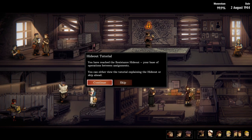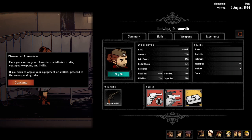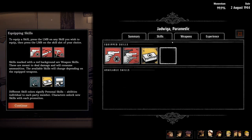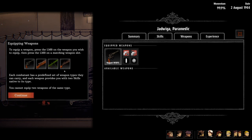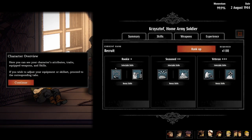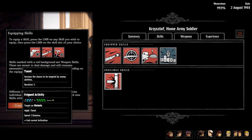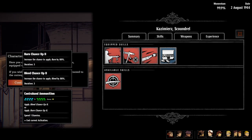Day two. You've reached the resistance hideout — your base of operations. Between assignments you can view the tutorial explaining the hideout, which we'll do so you guys can see. I can click these and you can see: summary, skills, weapons that you can change out if you have some. Some of them already have different weapons so you can just swap them out.